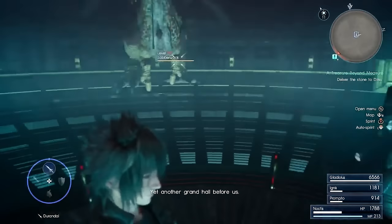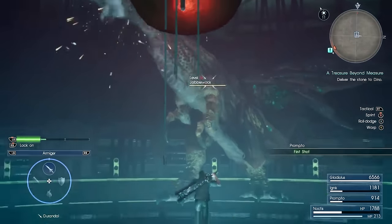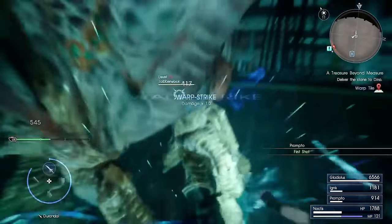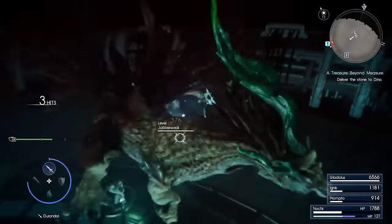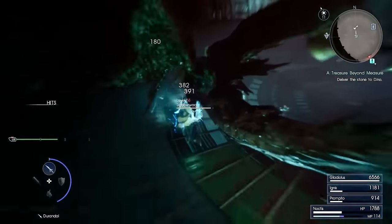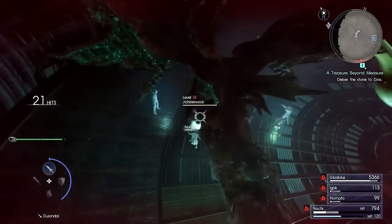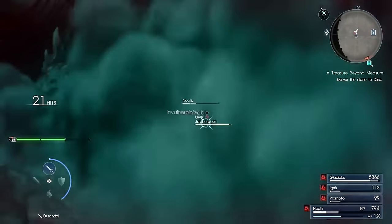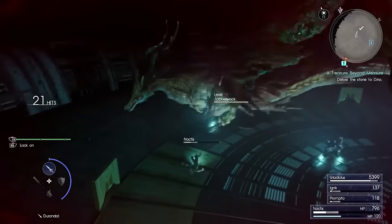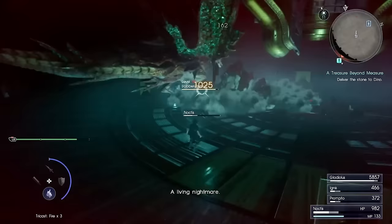Now the boss itself is not that bad — it's just another big enemy monster. You want to have a two-handed weapon on you and just whale on him. If you have Ignis' Overwhelm Attack, use that because it deals a ton of damage to one enemy. Blizzard works pretty well too. Claymores or other big-handed weapons will do enough damage. It's just a basic dragon enemy — whale on its legs and you can break his appendages and have him fall to the ground.